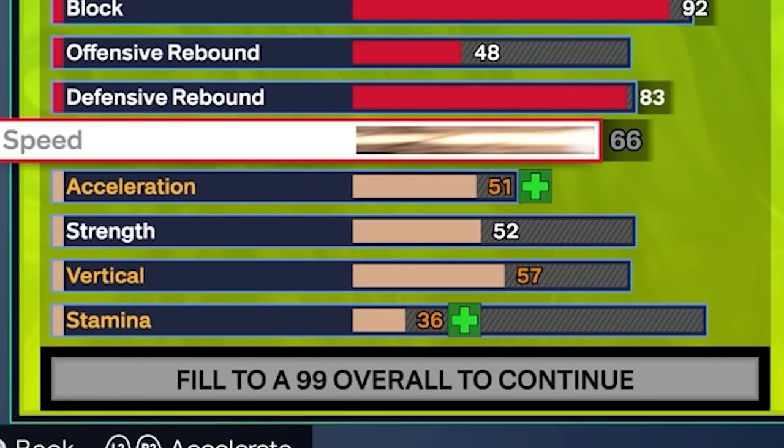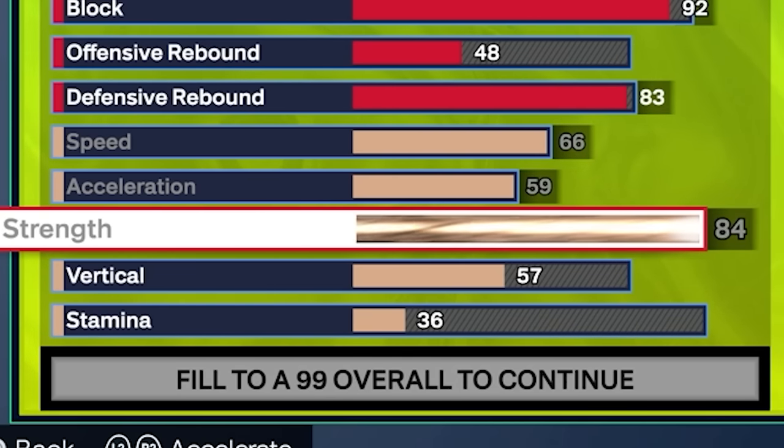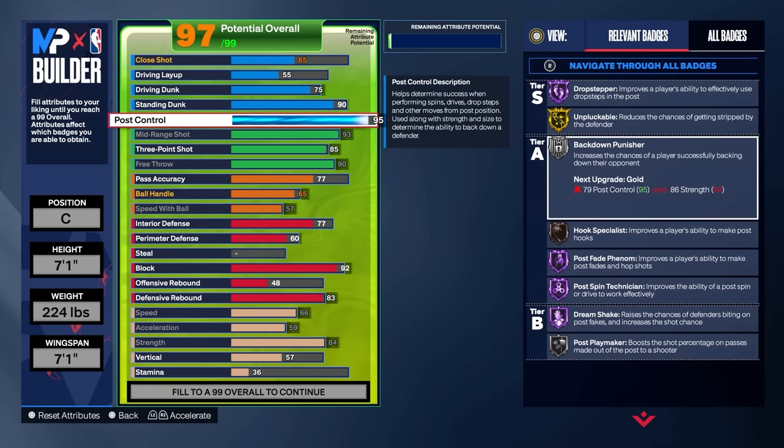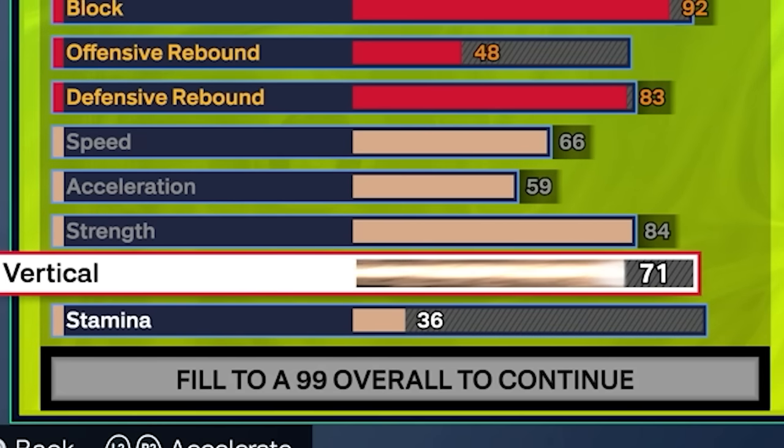Last but not least, we're going to max out our speed and acceleration on this build. Then we want to max our strength out to 84. I wanted this to get higher, but 84 actually works super well. You're still going to be able to back people down and they're not going to be able to back you down. 84 is kind of that sweet spot — combined with that high post control, it's going to kill people in the post. For my vertical, I stopped at 75. If you want to get chased out on gold you can take it to 80, but at the end of the build I just couldn't afford it — 75 is exactly what I'm sticking with.